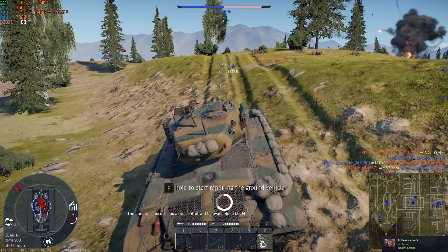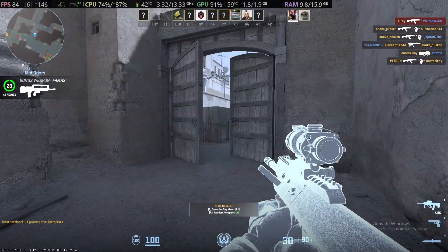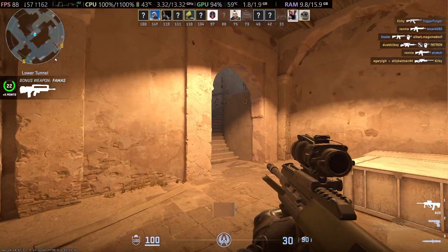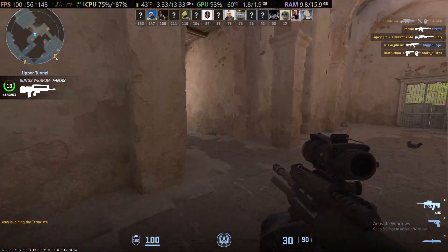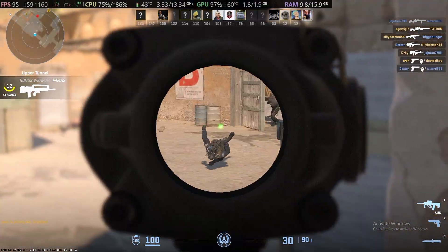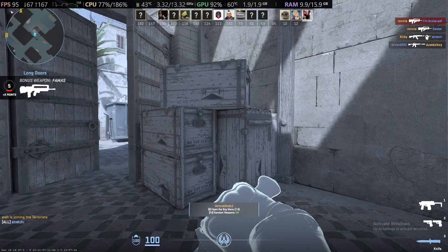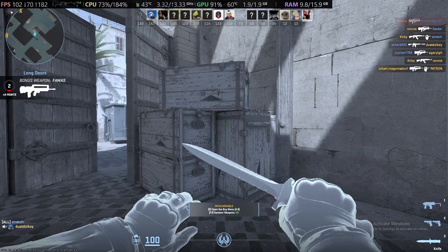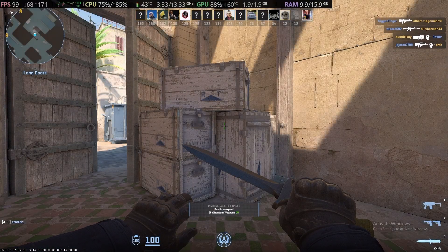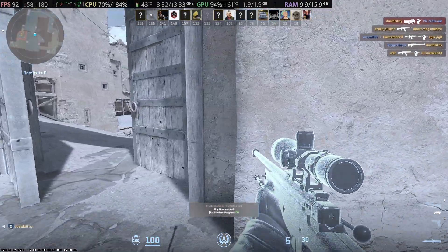Let's see how this thing runs Counter-Strike 2. Here we are in Counter-Strike 2. This is 1080p low settings with quality FSR — I believe that is 720p or around 720p in terms of actual render resolution. So it's not great, but the performance is decent enough. We're sitting at about 80 to 100 frames per second. Funnily enough, it looks like the GPU utilization is not maxed out, which typically can indicate a CPU bottleneck.